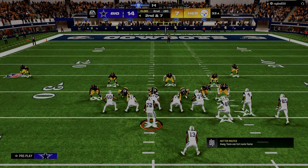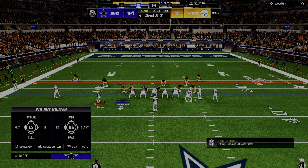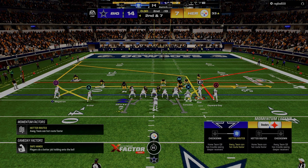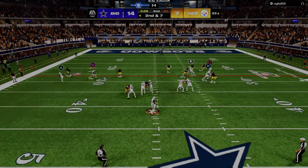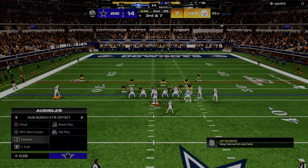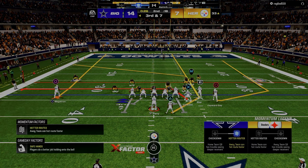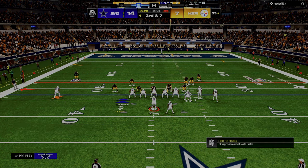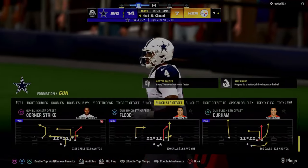With that in mind, it should change how people look at their passing systems. Like right here, I have this wheel route — that's more of a peak route or a clear-out route. And I have this flat on the right — same thing, a quick read. But what I'm really looking for on this play is the high-low between the drag and the post route. Those are the main reads here. He ends up playing man again, so we can take that corner route. This play right here is one of the best plays against man right now — we have a high-low read between the post and the running back, and also a high-low between the post and the drag on the left side. So we kind of have two high-low reads in one.